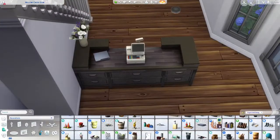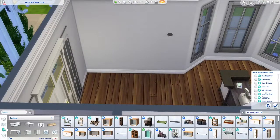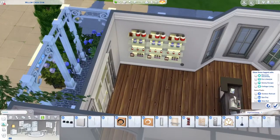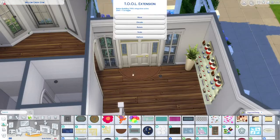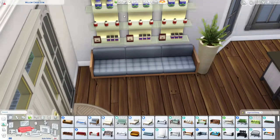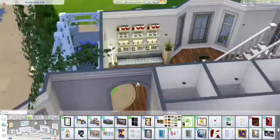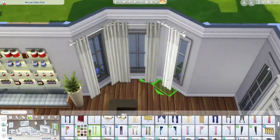There's also a locker room, shower room, and toilets downstairs. Upstairs there are more showers, toilets, more boxing bags, more treadmills, more of those other machines, and also the equipment that came with Strangerville where you can kick things. There are also some sinks, and rooms for showers and toilets — you'll see when we get to it.